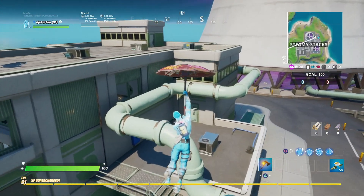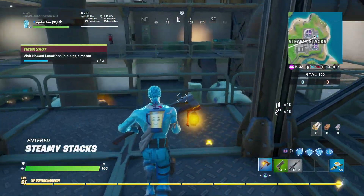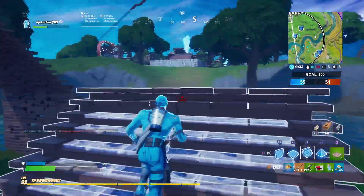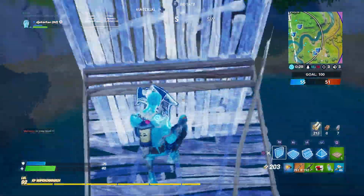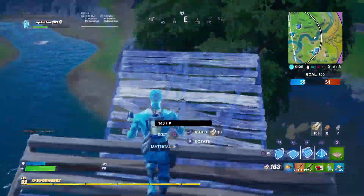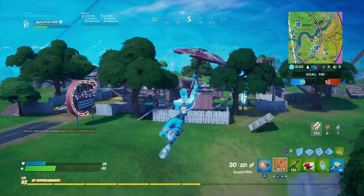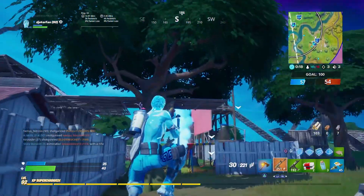In Team Rumble it's pretty easy because you can constantly respawn, and as you can see, we're going to have a stack of 50 gliders right when we spawn in. Just wait until the last circle and you can easily find a ton of people around. Also keep in mind there's a challenge that has to do with supply drops, so a lot of people will be going for those — if you go for one, you should easily find enemies right after using your glider.